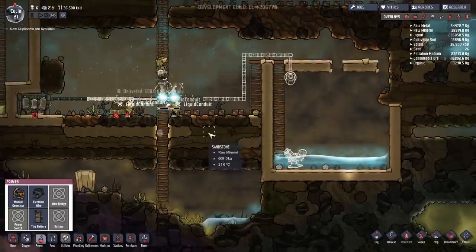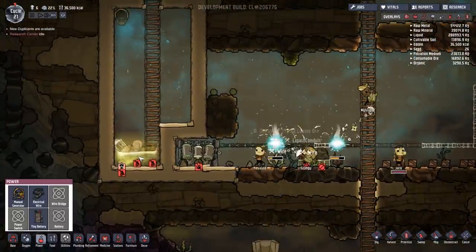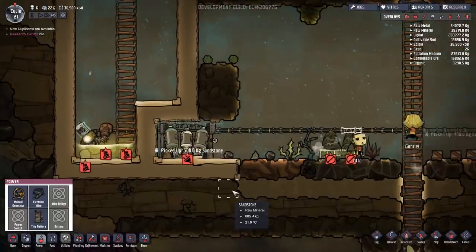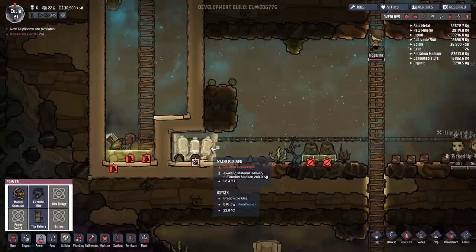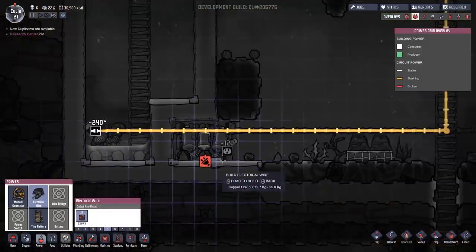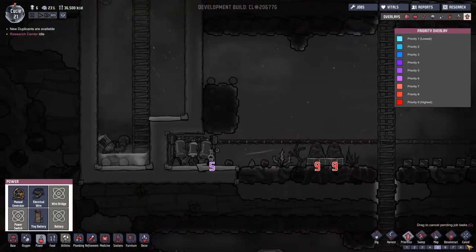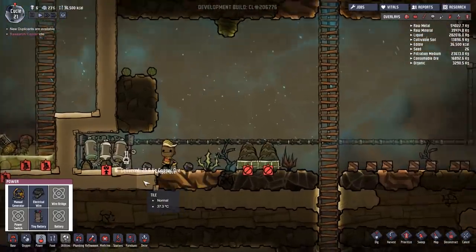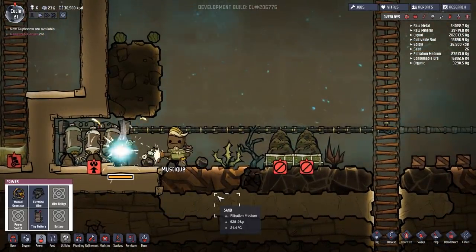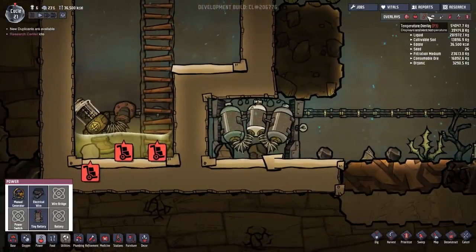That should technically make purified water from all of that in there. It says no wire connected - that's because it isn't connected. Now it should be connected. Should we see if it works? Once that wire is in it should work. Oh, that's on! Right, that's pumping - this is good.